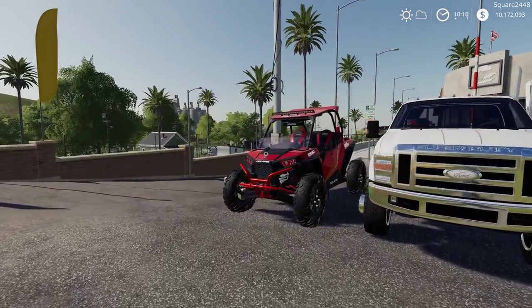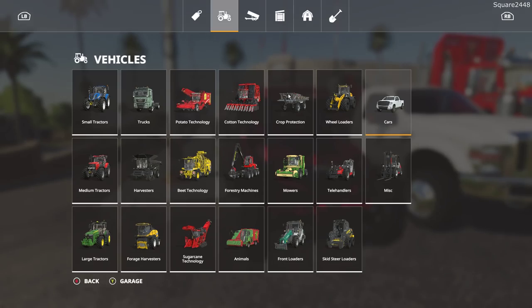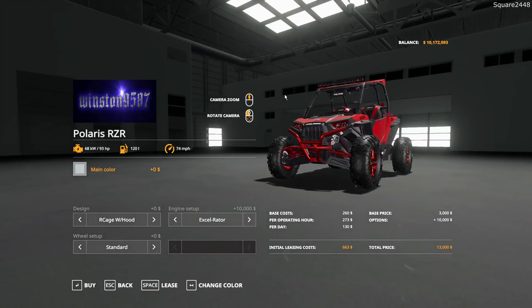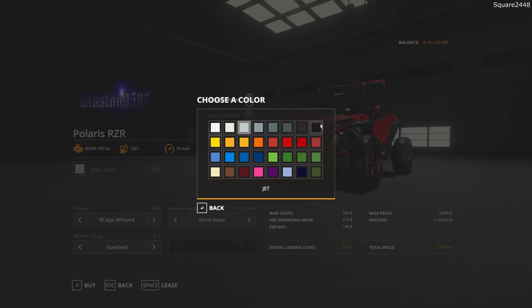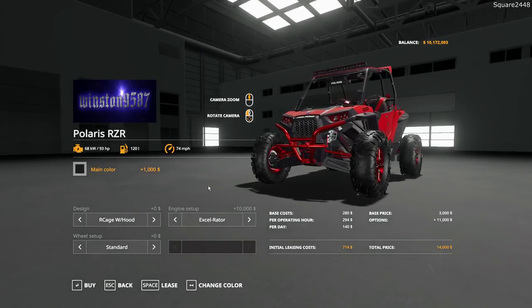Up first we will be taking a look at the Playerist 2-seater 1000. In the store it is located under the cars category and has a starting price of $3,000. It is color changeable, has 93 horsepower, and a top speed of 74 miles per hour.